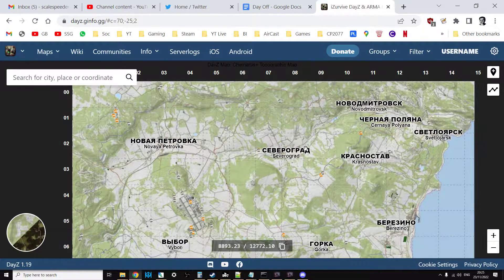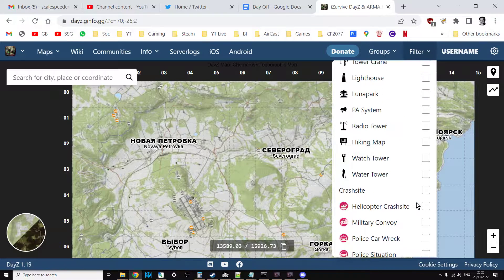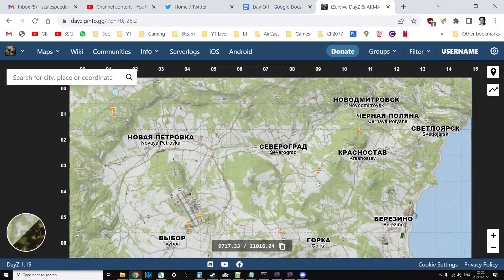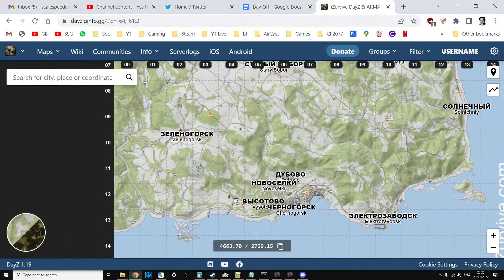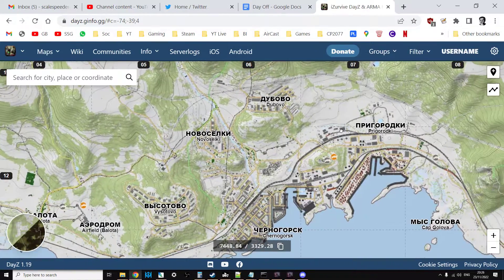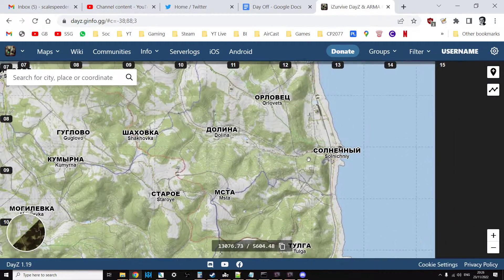If you head over to iSurvive — I'll put a link in the description — in the filter section for loot, just make sure you've got the M1025 Humvee ticked, and the wreck if that's what you're looking for. You can do the same on Livonia to see potential spawn locations. The catch is that only three Humvees spawn on the map at any one time, which isn't very many.